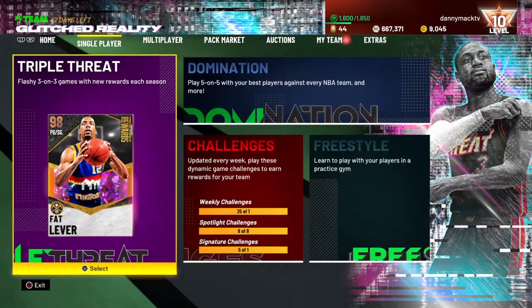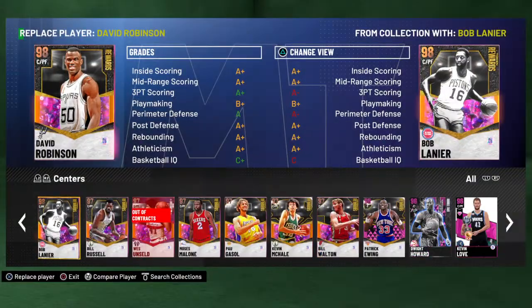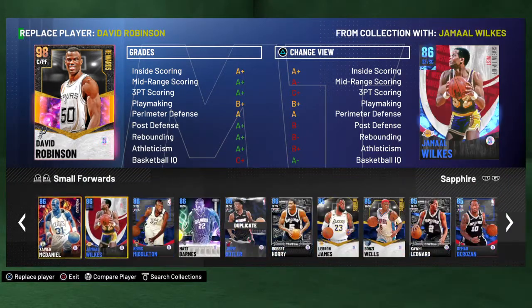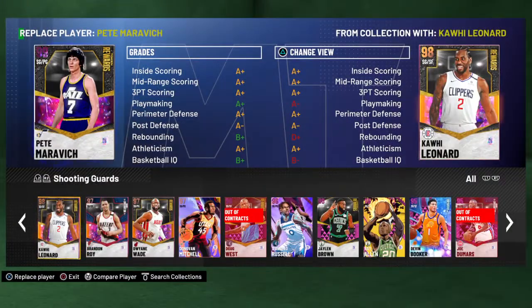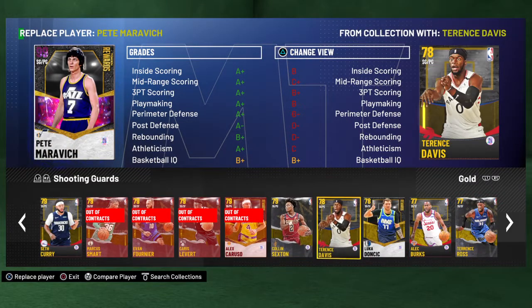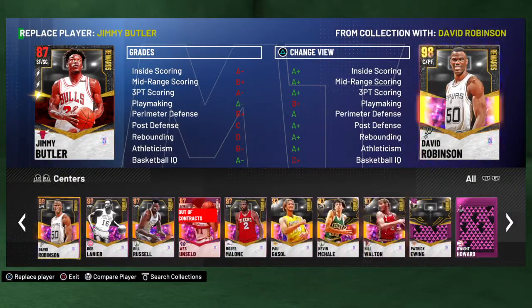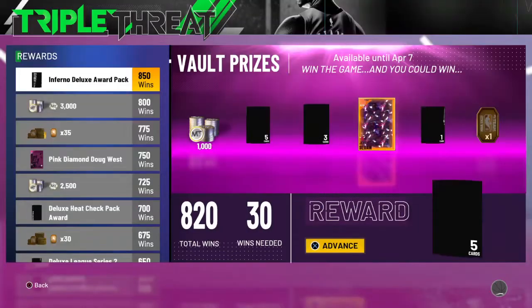Let's get into some triple threat offline. I'll pair him up with a couple of gold cards so he'd be the man. That's the power forward, small forward — there we go. Gold centers, let's put Mitchell Robinson in there. All right.